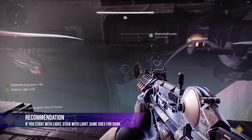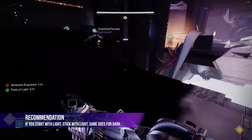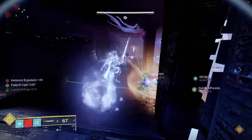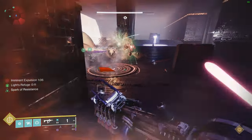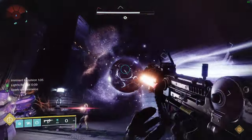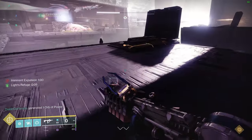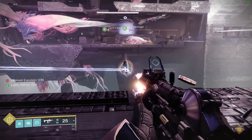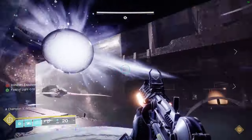My team found it easiest to have each runner stick to their original light or darkness buff. Runners can swap between connecting light or dark as they switch sides — it can save a couple seconds, but it's really confusing and tends to cause mistakes. We wiped more often trying to save a few seconds of time. When both runners stick to the same buff and start to get the pathing down, you should have plenty of time left over, so just try to follow the pathing shown here to see how it plays out.